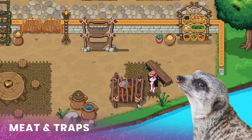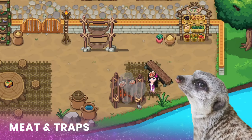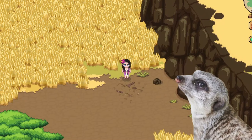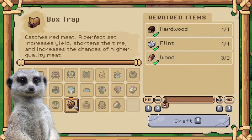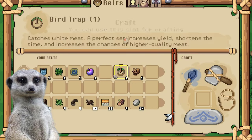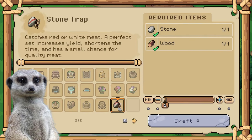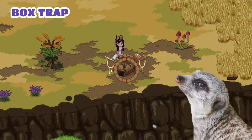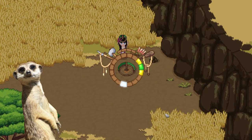Speaking of butchering and traps, we can now get our own meat by placing traps or sending animals to Grub. If you don't like that, you can always disable butchering by talking to Grub. For the traps, all you gotta do is interact with spots like these and it'll trigger a quest — it will make you talk to Oka, and then she will give you the trap blueprints. There are three traps for various meat: bird traps are used for white meat, box traps are for red meat, and stone traps are for both. For the minigame, all you gotta do is hit the green mark for higher chances of better quality meat.